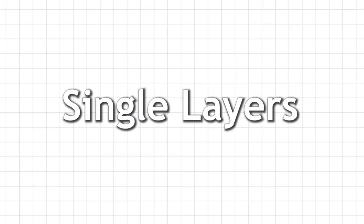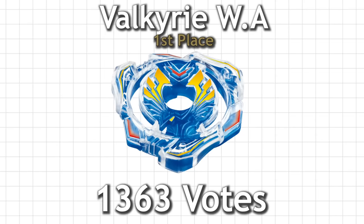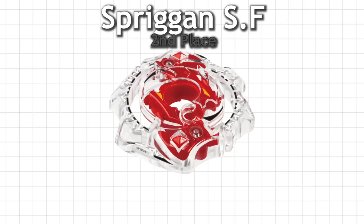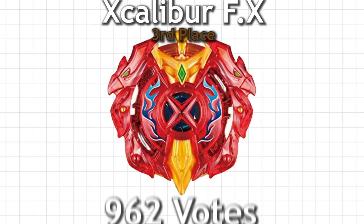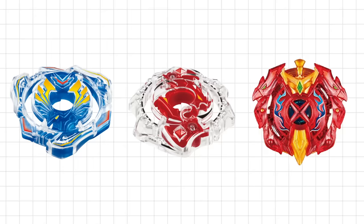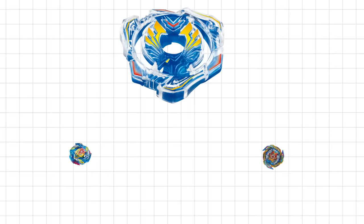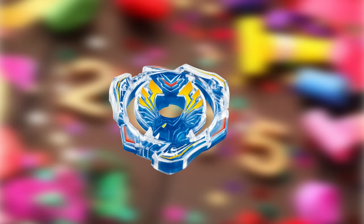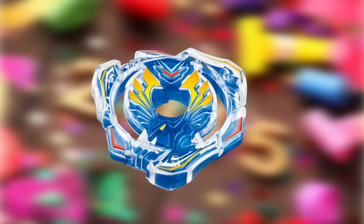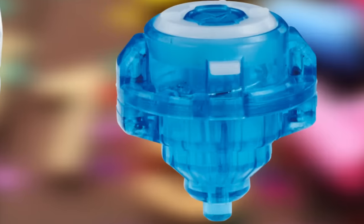First off, starting with the single layers, the original Burst Beyblades. This one was actually kind of close. In first place we have Valkyrie Wing Excel with 1,363 votes. Second was Spriggan with 1,001 votes, and third was Excalibur with 962 votes. It makes sense why Valkyrie is the most popular — it's the main character's Beyblade, it has a really awesome design, and it's one of the few competitive Valkyries. When it was first released it was the top attack-based layer, and it had really good teeth and contact points.